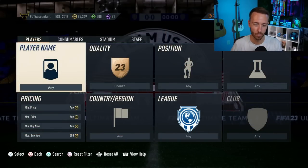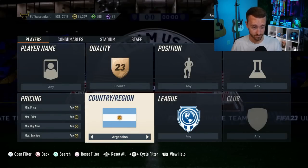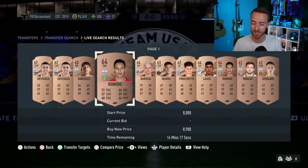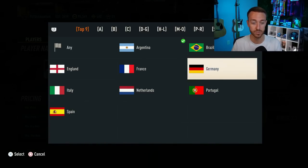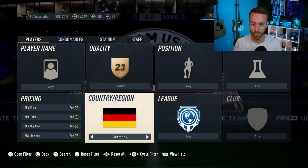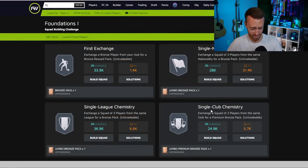You have to think about what players people are going to buy to complete those foundation SBCs. We all chose a starter nation, and people are going and buying cards to link with what they already have in their club to finish that SBC. So Argentina, France, Brazil, Germany, Portugal — all of the top nine nations — look for silver cards specifically in certain positions. If the SBC needs single club chemistry or single league chemistry with, say, two players needing chemistry, then people need players from the same nation or same club in specific positions.